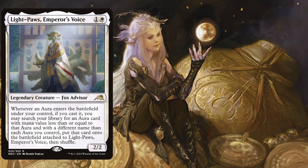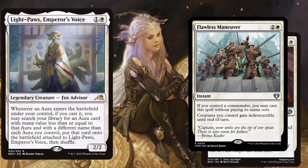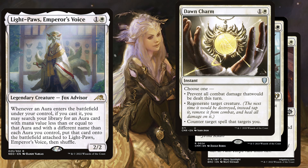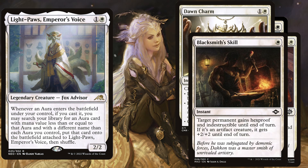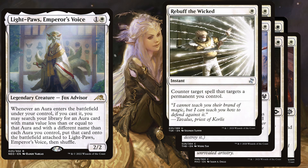Light Paws is going to be the target number one for every removal spell, so we need some protection for her. Laurence Escape is a 1 mana instant — target artifact or creature gains hexproof and indestructible until end of turn and you scry 1. Flawless Maneuver is a 3 mana instant — if you control a commander you may cast this spell without paying its mana cost; creatures you control gain indestructible until end of turn. Dawn Charm is a 2 mana instant, choose one: prevent all combat damage that would be dealt this turn, regenerate target creature, or counter target spell that targets you. Blacksmith's Skill is a 2 mana instant — target permanent gains hexproof and indestructible until end of turn; if it's an artifact creature it gets +2/+2 until end of turn. Karametra's Blessing is a 1 mana instant — target creature gets +2/+2 until end of turn; if it's an enchanted creature or enchantment creature it also gains hexproof and indestructible until end of turn. Rebuff the Wicked is a 1 mana instant — counter target spell that targets a permanent you control.